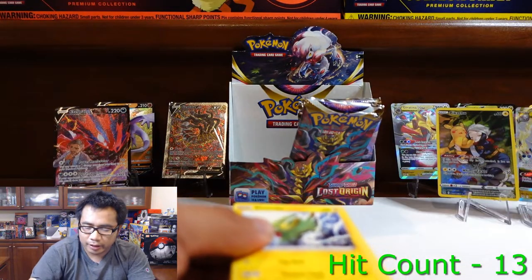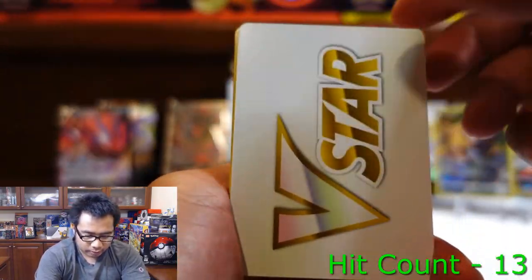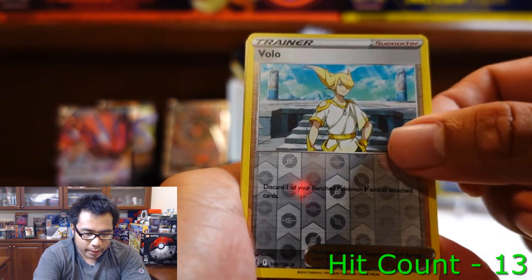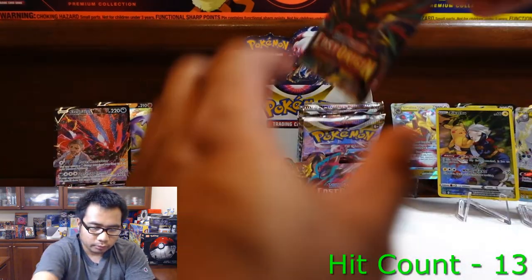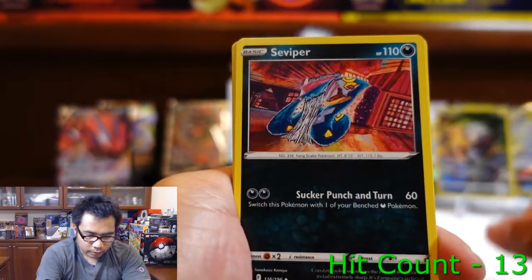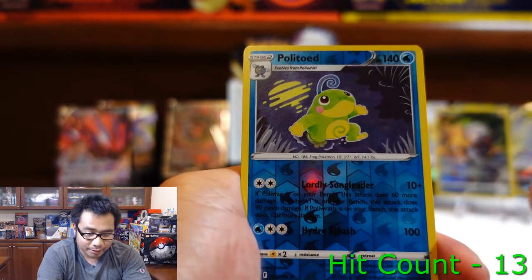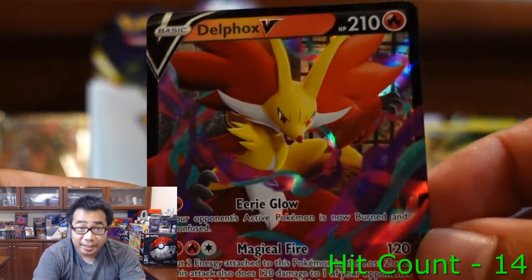We're also looking for the Trainer Gallery Gengar — that one looks really cool. Pack: V-Star, Machoke, Pantina, Gift Energy, Electric, Gastly, Binnacle, Murkrow, Wurmple, Volo, and a Maintrick. Seen all those. Pack: Seviper, Stunfisk, Box of Disaster, Gligar, Rhyhorn, Wurmple, Murkrow, Horsea, Politoed, and a Telvox V. Decent hit — we have seen this one before.